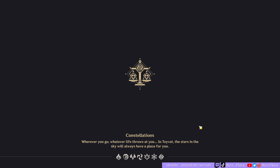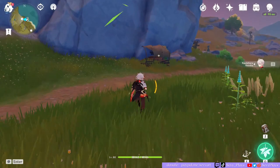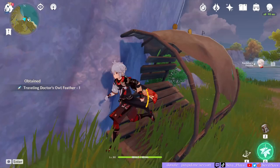We're going to the beach this time, to the west of Gili Plains. I try not to disturb the Geo Bishop hatchling here because he's such a pain to fight, so I just go inside the cart and yeet away.